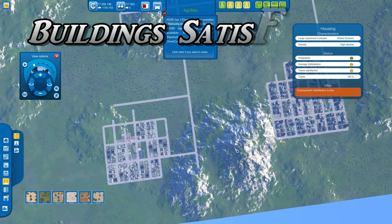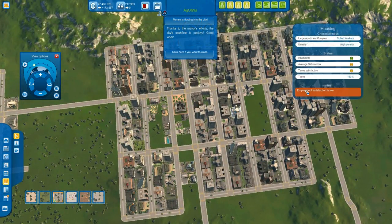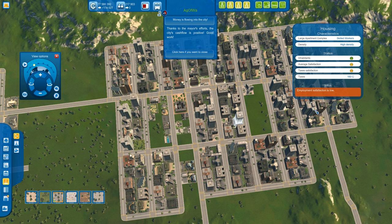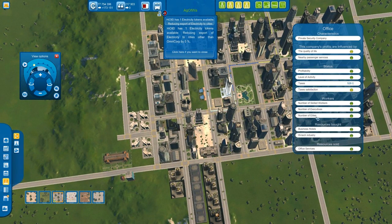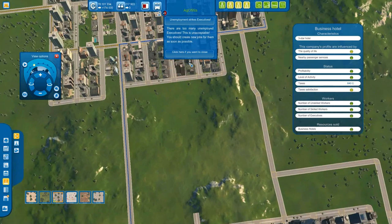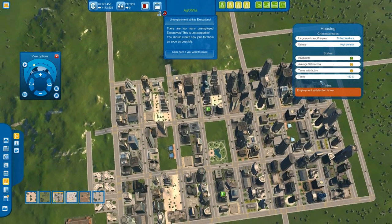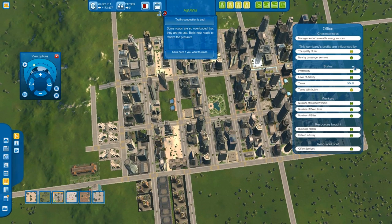If you're having trouble with buildings not filling up or citizens not coming in, click on the building to see what their problem is. Employment satisfaction being low isn't always a big problem, but sometimes buildings indicate they don't have enough leisure, education, or health. Offices and business hotels also have satisfaction rates. Don't only rely on the bottom info tabs — sometimes rely on the actual stats. Offices won't always pop up an info message telling you what they need; you might just see quality of life and nearby services are terrible, which will prevent growth.